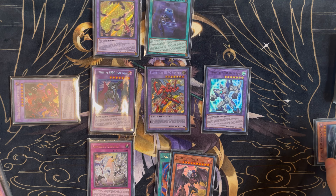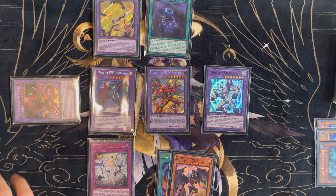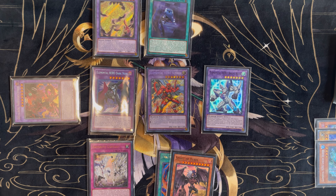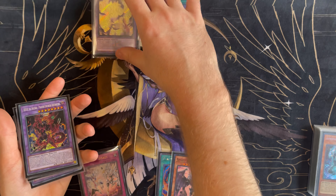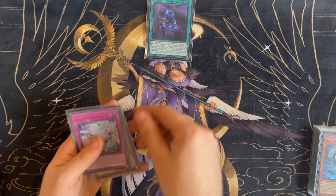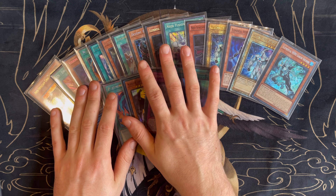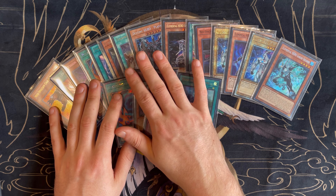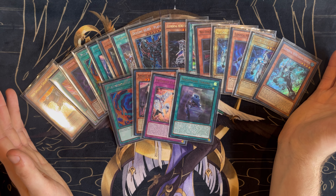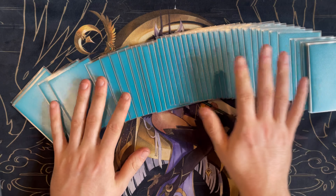If you guys enjoyed this and need a more thorough explanation of any cards, please say so in the comment section below. If you want me to go more in-depth with this deck I'll be glad to make more videos on it. Feel free to try extra cards — I thought about Cross Keeper but it doesn't really do anything unless you already have Neospatians or heroes in hand. As for DPE, Plasma with Fusion Destiny is really your only reliable way to access it. Anyway, this has been your boy and I'll see you guys next time.